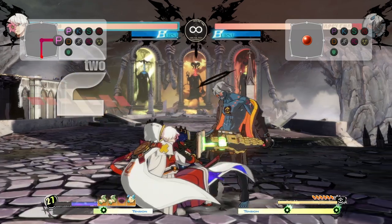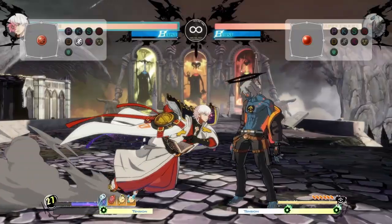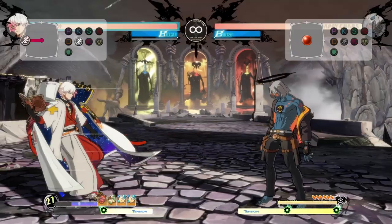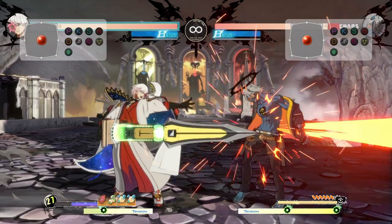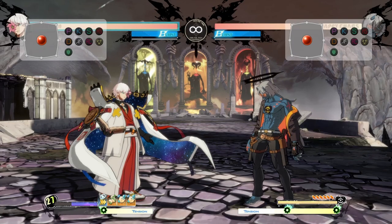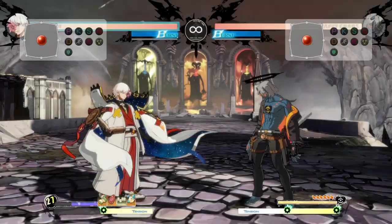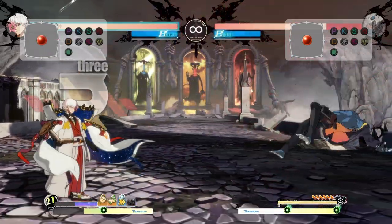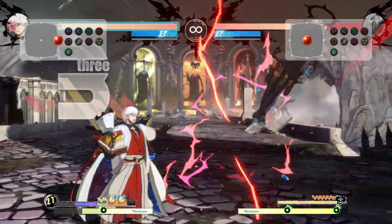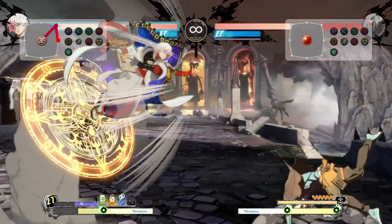Now let's talk about the regular combos we're going to be getting. Off punches you're not going to get too much other than pushing them away with a 6P into a projectile. More often you're going to be poking with 2S or far slash into heavy slash — those are your big poke buttons. When you get those, depending on distance, you can go into certain things. You'll practically always be able to go into a blue cube unless you're at really far range or you started with 2S, because 2S increases the gravity in your combos.